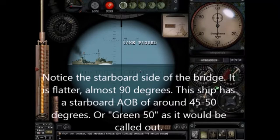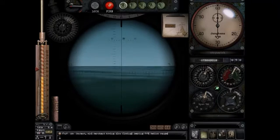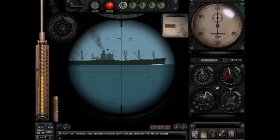Now compare it to a tanker. This tanker is also coming towards us, but unlike the tramp steamer it's coming at a bit of a steeper angle. You can still see the front, but you're seeing more of the sides — it's not the same angle. The tramp steamer had a steeper angle.